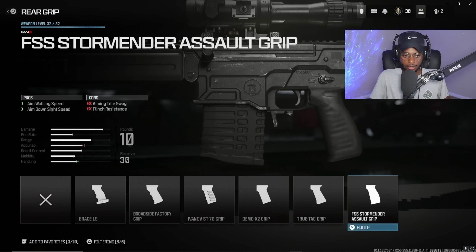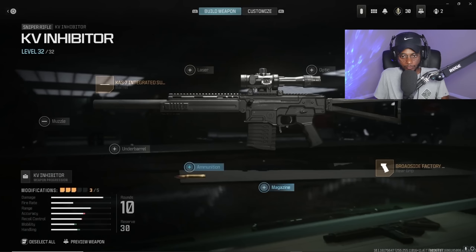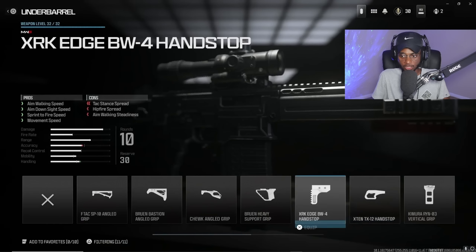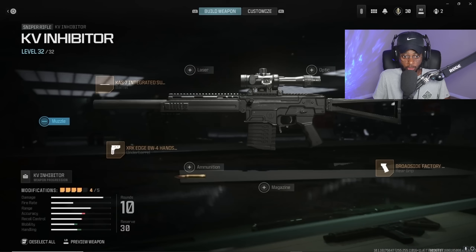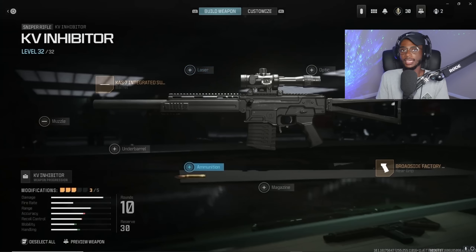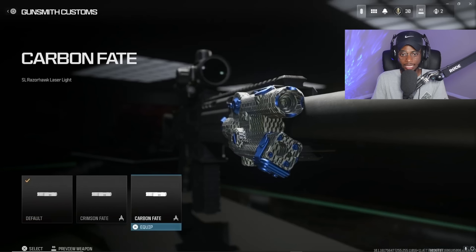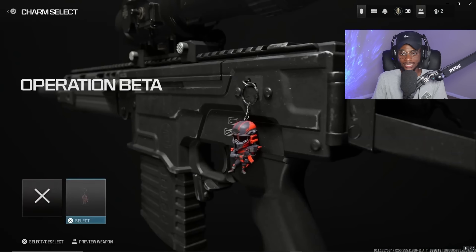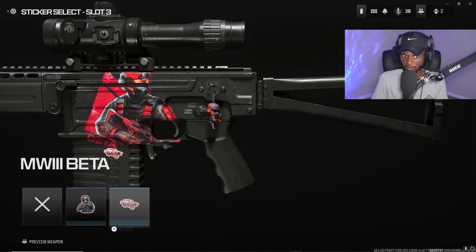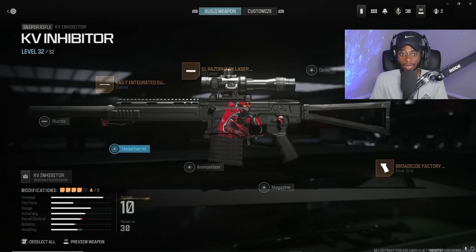We have the TrueTac grip, the Brace LS — attachments we've already seen that do the same thing. We're also going to see some different underbarrels. But for the most part, things are going to be streamlined and not too alien. So if you know how to tune and equip attachments in Modern Warfare 2, you can do that in Modern Warfare 3 as well — no problem, which is going to be a massive W. As far as the camos go, they look pretty good — a little bit better than what they were in Modern Warfare 2. Overall it's looking quite solid.